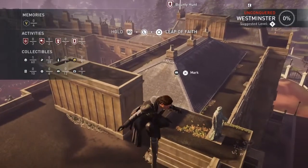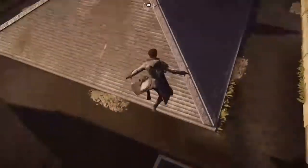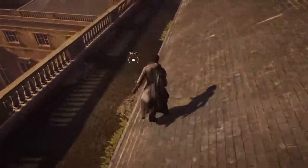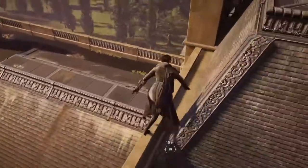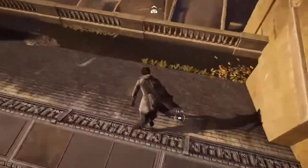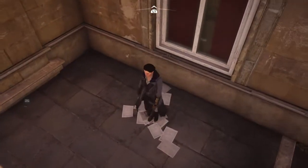Next, let's go collect this royal letter. Going for all of the items or activities closest to the viewpoint is a good thing to do for two reasons. First, it makes sense from a practical standpoint — you can get a more immediate reward and finish up some stuff quickly. Second, since we're closer to the viewpoint, we can more easily remember where it is without having to open our map to look for it. This helps us find it again on our way back.